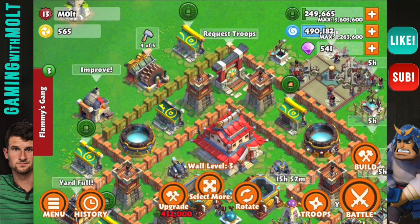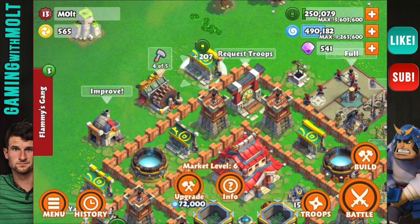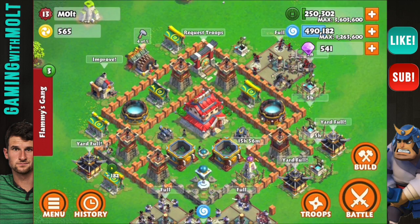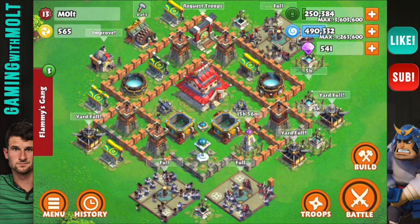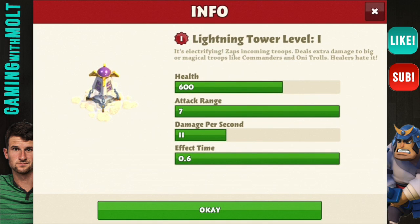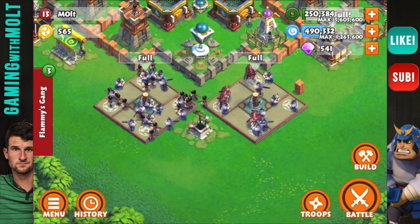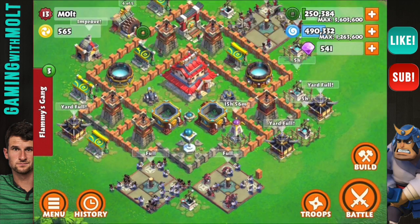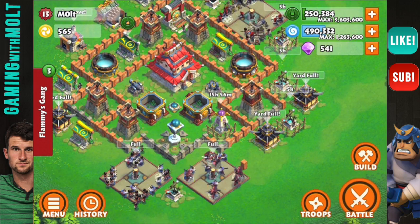I'm going to save some of the gold for upgrades later. Right here we have the Carpenter — four out of five are busy. I kind of like the fact that you only have one carpenter building instead of five like you get in games like Clash and so forth. I'm also really working towards getting some of the new defenses and new troops. I have a lightning tower right here — it's going to be level two soon. It shocks for 0.6 seconds and does 11 damage per second. We also have the freeze tower right here, which I really love — it wrecks me whenever I'm attacking bases.